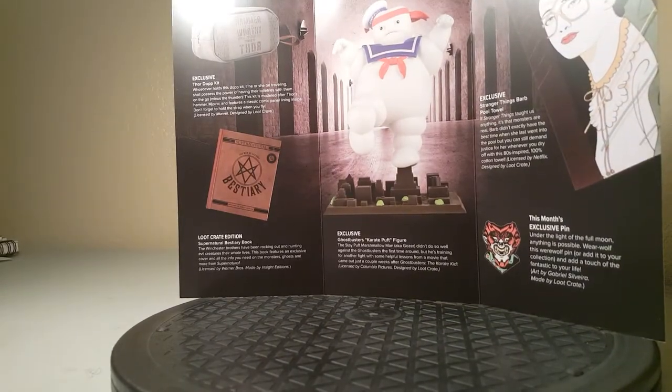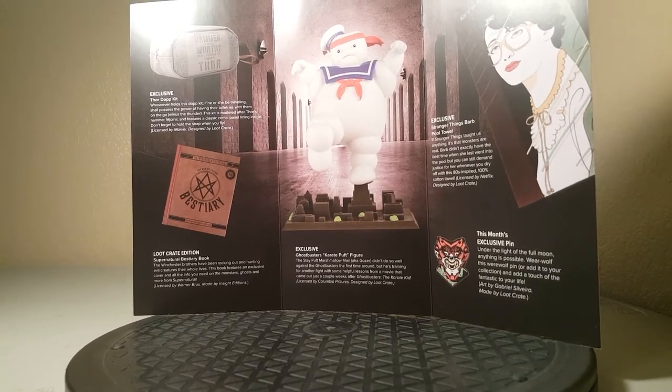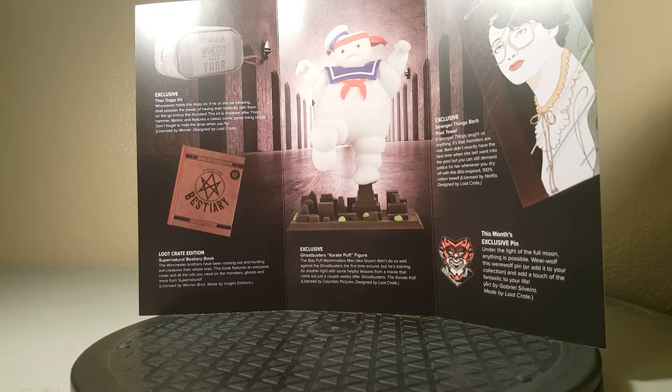So we've got the Barb exclusive pool towel — that's what that is — the exclusive pin, our Ghostbusters Karate Kid figure, the Supernatural Bestiary book, and then the Thor toiletry kit. So that's pretty much everything in the Loot Crate DX box.